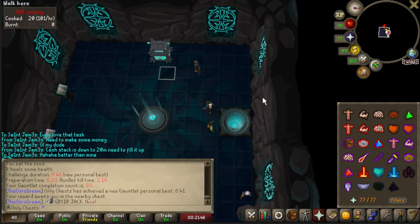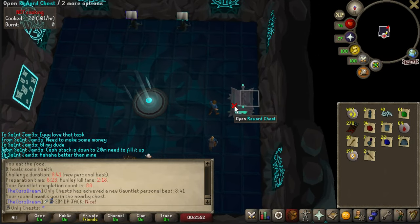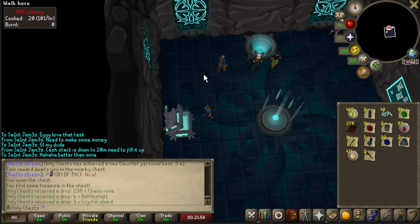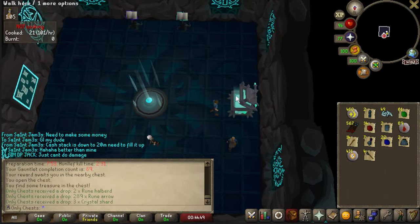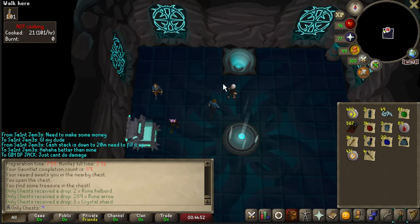There we go - there's a new best time for the Gauntlet! My prep time was super fast which was nice, and then the Hunllef kill time was also pretty respectable. Let's go ahead and open that up - only three crystal shards that time, that's fine. But we got four battle staves and 238 chaos runes. KC 89: three crystal shards, not the best, but we do get some rune arrows and rune halberds.